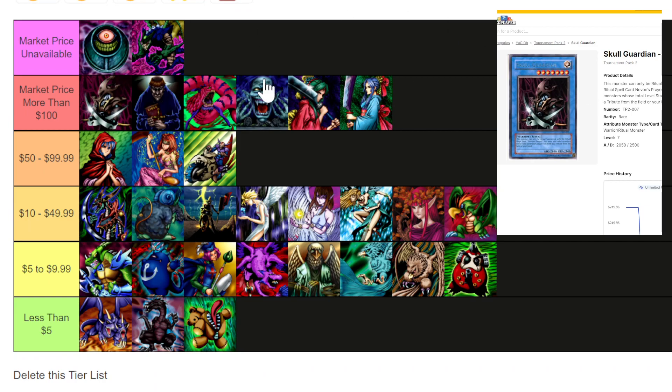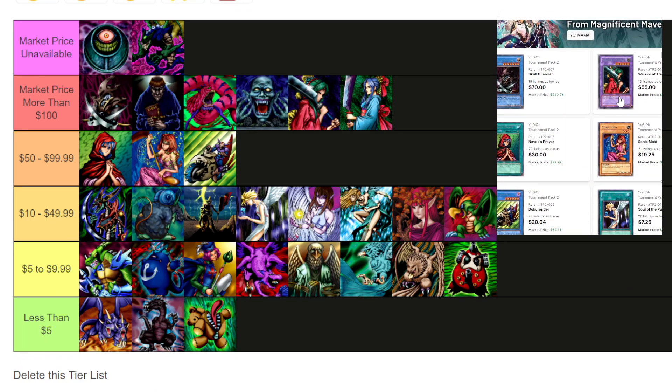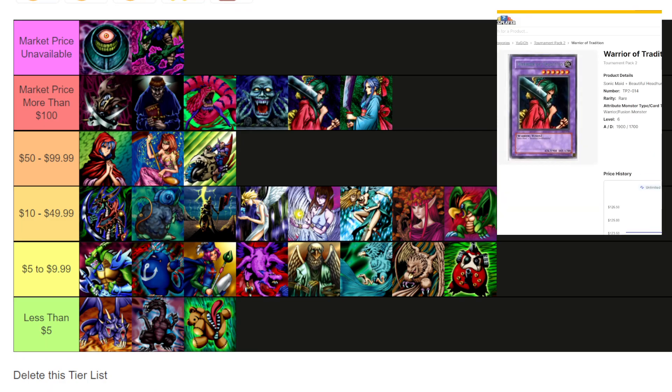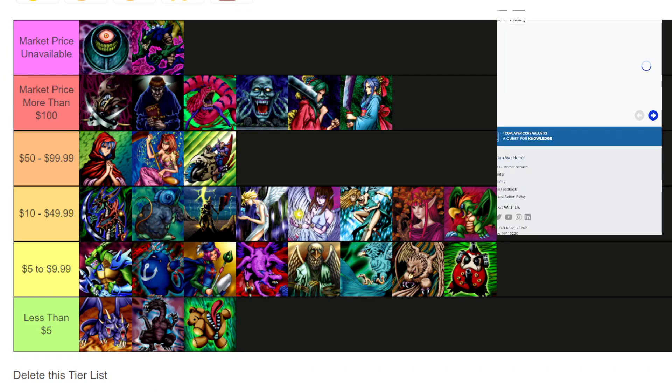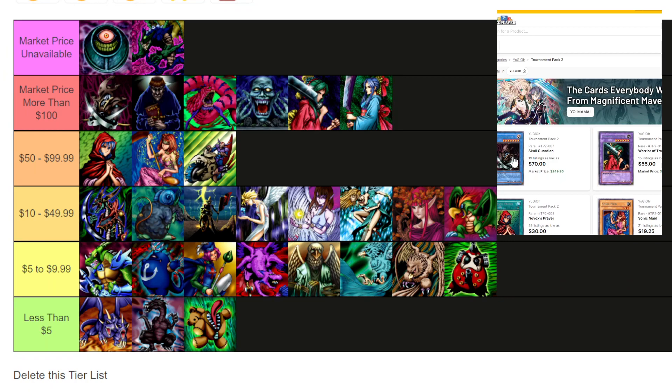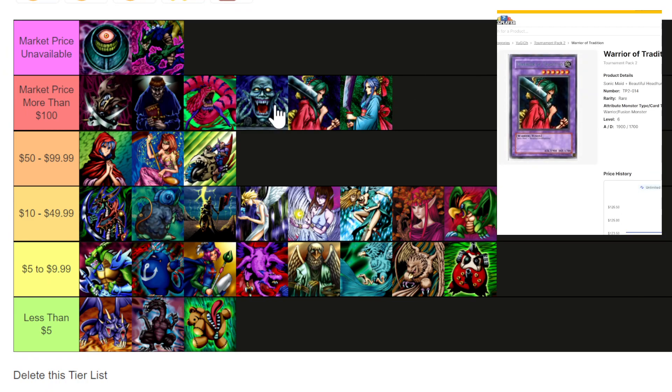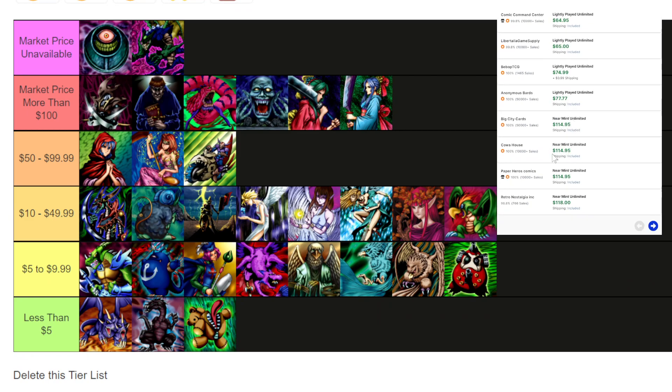Skull Guardian is the most expensive card that actually does have a price. I did compile these prices a little bit ago, and a few have been adjusted — for example, Warrior of Tradition has actually gone up in value. I'm judging based on market price. The lowest price for Skull Guardian is 70, but that's a damaged copy, so the market price is a lot higher at 250. Warrior of Tradition has a market price of 125; you can get a moderately played copy for 55, but for a mint condition one you'll be paying more than a hundred dollars.